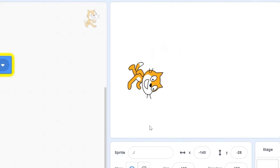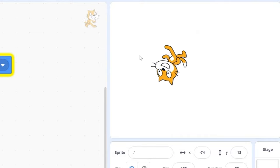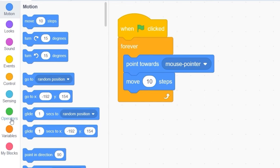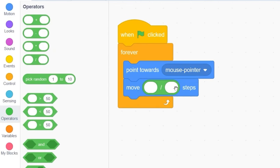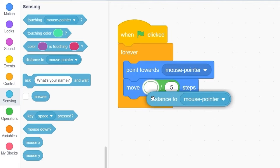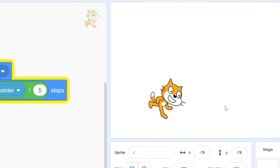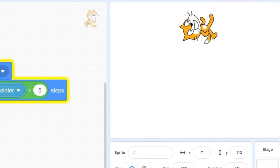Now let's press the green flag. You'll see the cat is moving towards the mouse, but if we stop, the cat sort of glitches out. To fix this, let's go to Operators and drag out a 'divided by' block. We're going to be dividing distance to mouse pointer by 5. Let's go to Sensing and drag out 'distance to mouse pointer.' Now the cat should be moving smoothly towards the mouse, and you'll see if the mouse stops, no more glitching out.